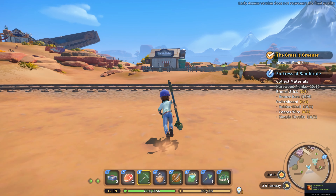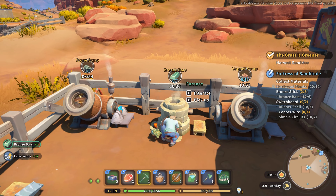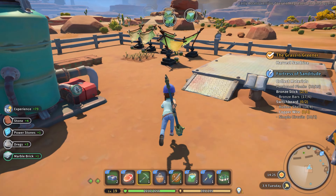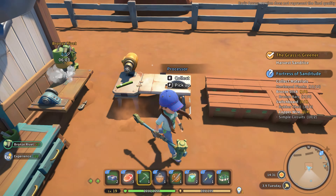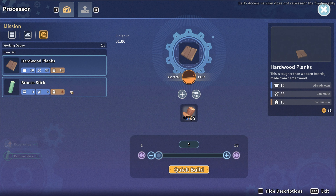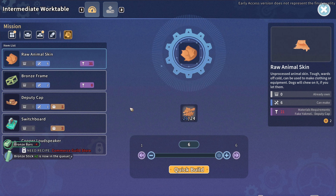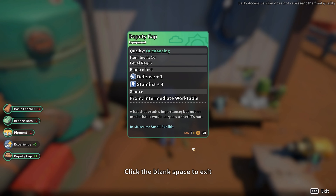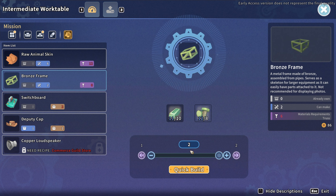Hopefully we'll be able to make something else as well. More rivets — is the sticks finished? No, I can't make any more sticks. But I can make two more — there we go. Then the deputy cap. How do you need bronze for the deputy cap? Bronze frames — we can make two of those now.